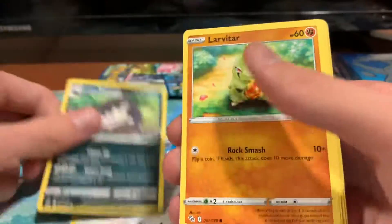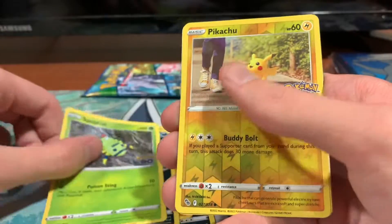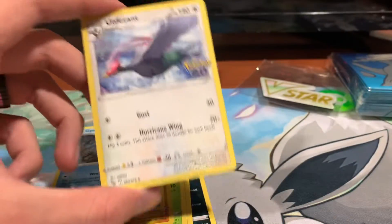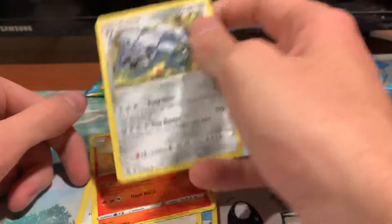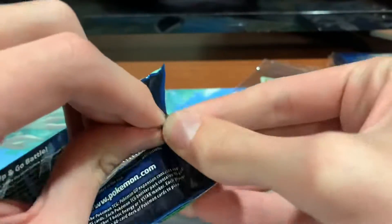Pack eight, the final pack: Ambipom, Alolan Raticate, Larvitar, Alolan Rattata, Spinarak, Reverse Holo Pikachu, Holo Gyarados, Unpleasant, Camerupt, and Steelix. Let's hope we got something cool — something to make it all worth the while.